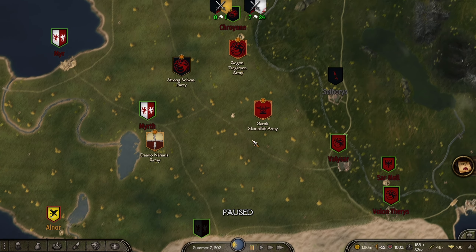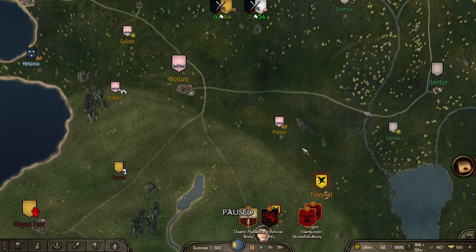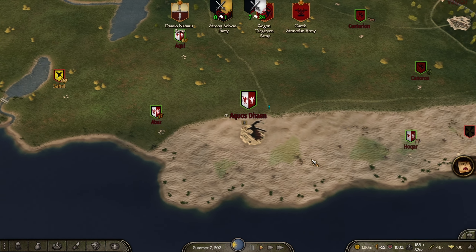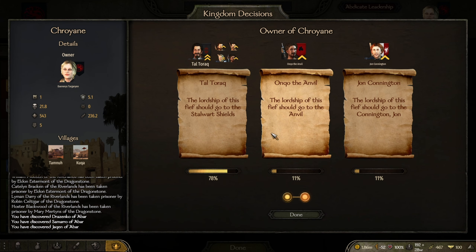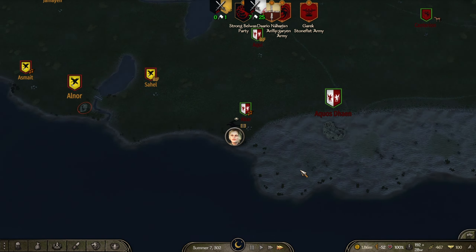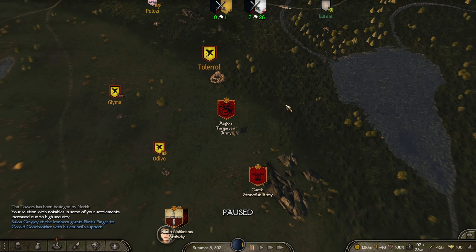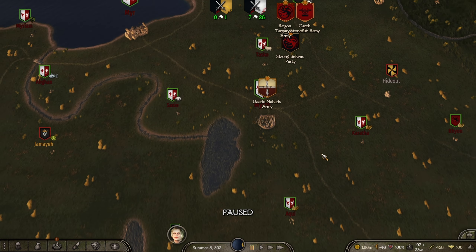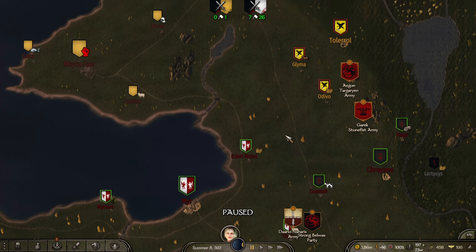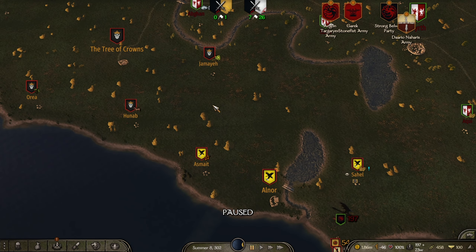It looks like we've just won a battle against the Dornish as well. Drogon Targaryen's got an army, Stormfist's got an army, Dario Naharis — if that's how you pronounce his name — has got an army with 900 troops. I want these guys to go up north and try and take stuff north of the Dornish, then we can go on to Pentos. The northern bit of the Dornish Empire has been taken. We could try and make peace with them after we've basically conquered these two settlements.